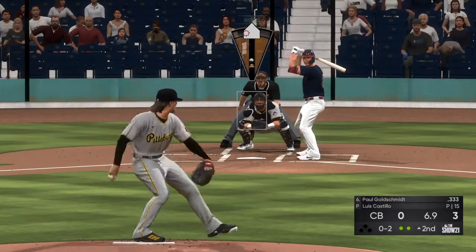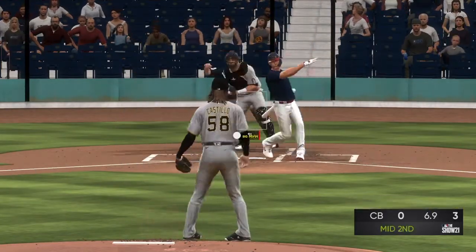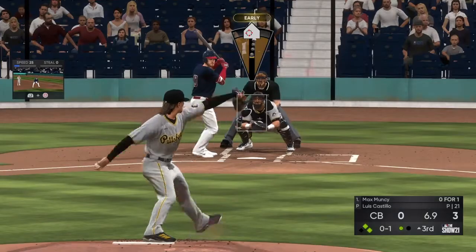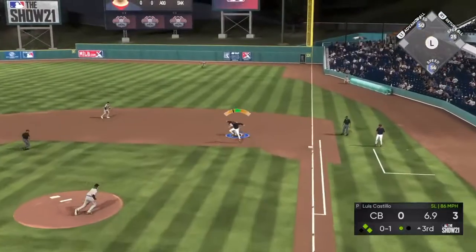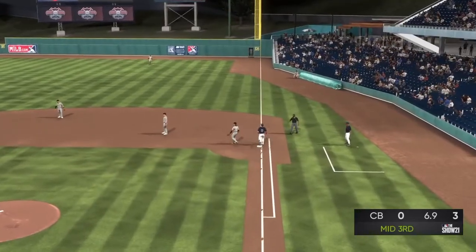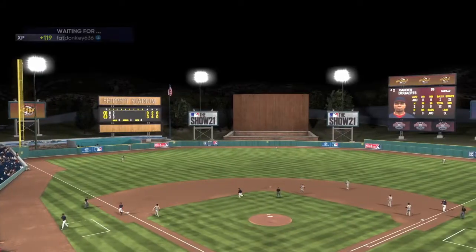We're in the top of the second, 0-2 count to Paul Goldschmidt — beautiful pitch, struck him out. Let's go to the bottom of the second. Top of the third now, 0-1 count, runners on first and second — easy double play ball. There's one and two — double play to end the inning. Going to the top of the fourth.